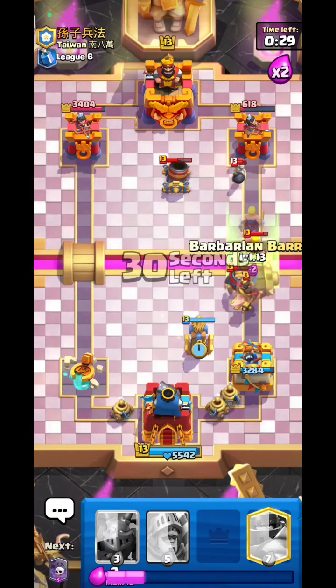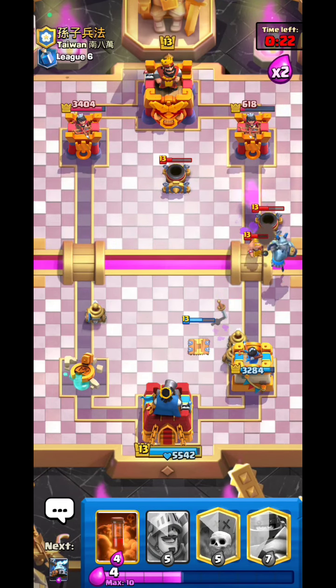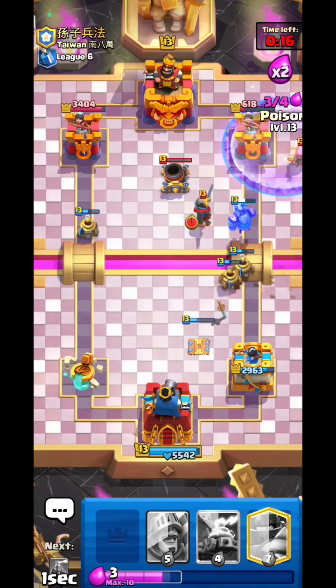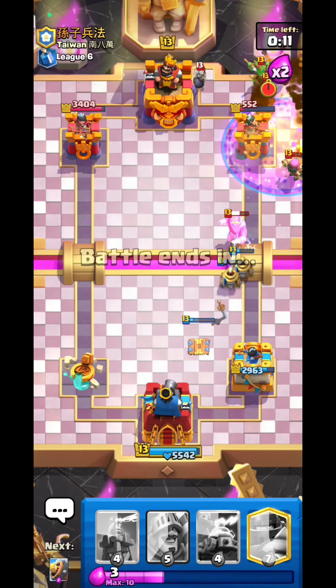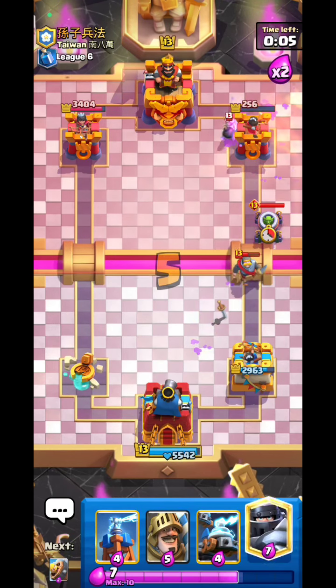Zappies down — Electro Giant again, Tesla responds. Barb Battle that thing. Mega Minion out. The mortar was flush on my tower and Zappies — that sucks. Graveyard and Poison again — he goes Bats of course, perfect poison timing.